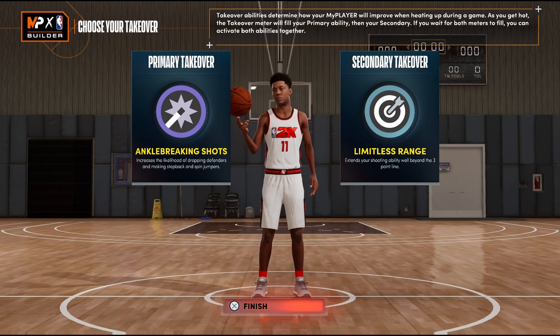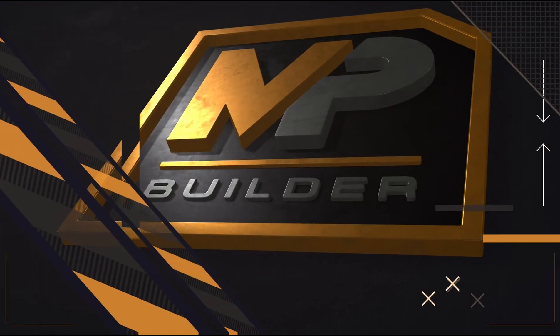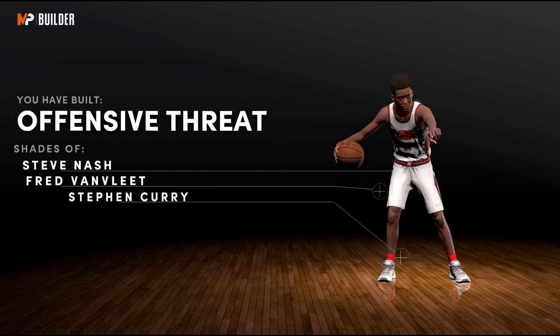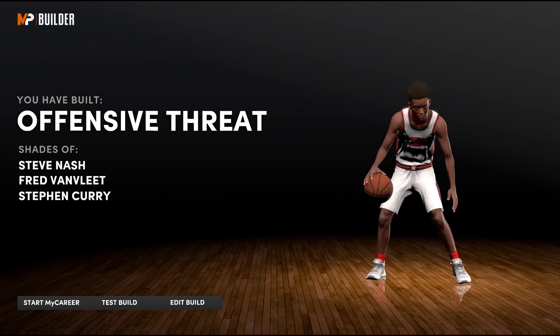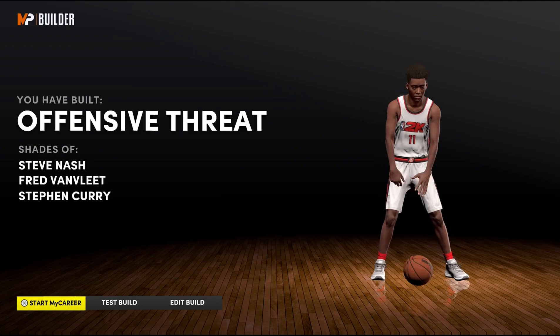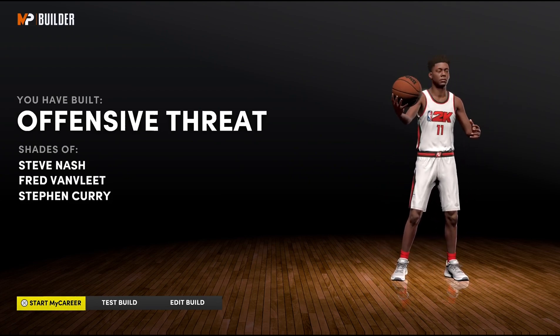2K says what we've built here is an offensive threat in the likeness of Steve Nash, Fred VanVleet, and Stephen Curry. The irony is Trae Young is meant to be Steph Curry 2.0 — so hey, that works. Hopefully you guys enjoyed today's video.